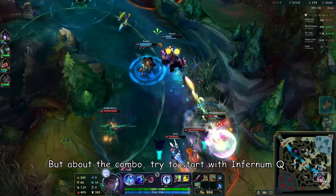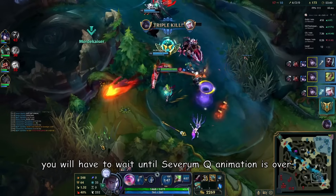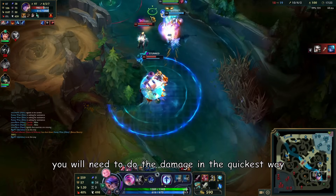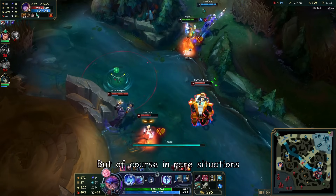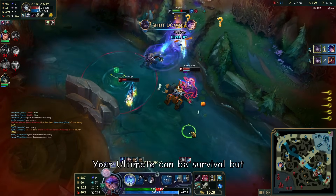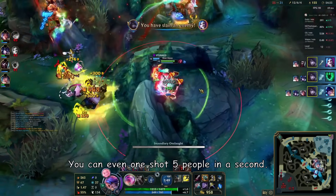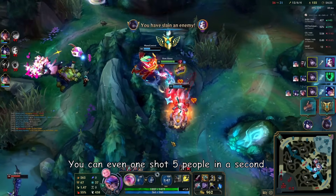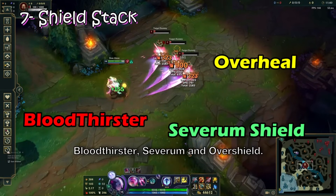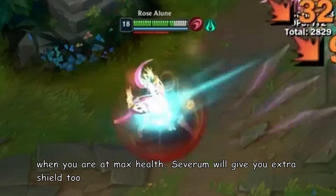For the combo, try to start with Infernum Q, because if you start with Severum Q you have to wait for the Severum Q animation to finish. In close fights you need damage as fast as possible before they kill you. In some situations you can start with Severum to catch or kite enemies. Your ultimate will often be Infernum ultimate for maximum damage — you can even one-shot 5 people in a second. Don't forget the overheal shield from Bloodthirster and Severum for extra shield, and at max health Severum gives you extra shield too.